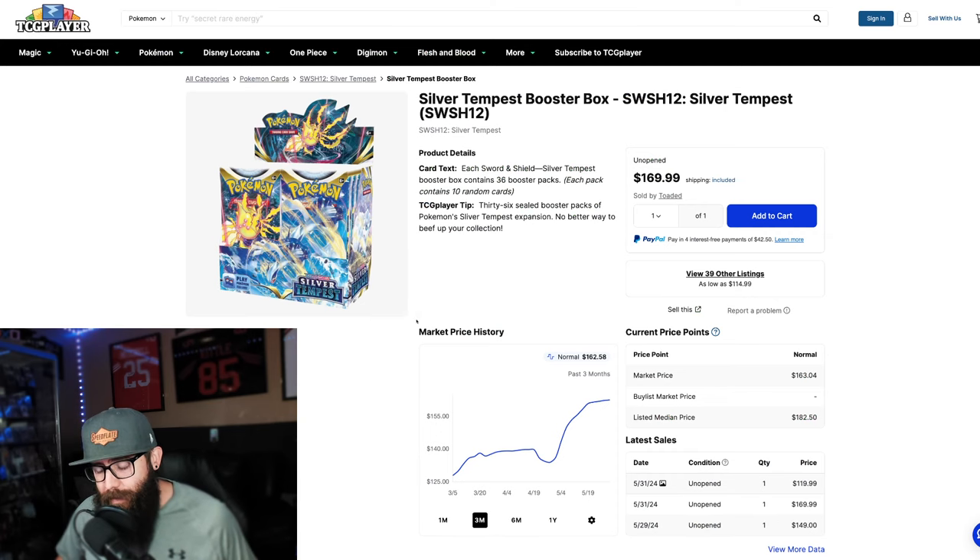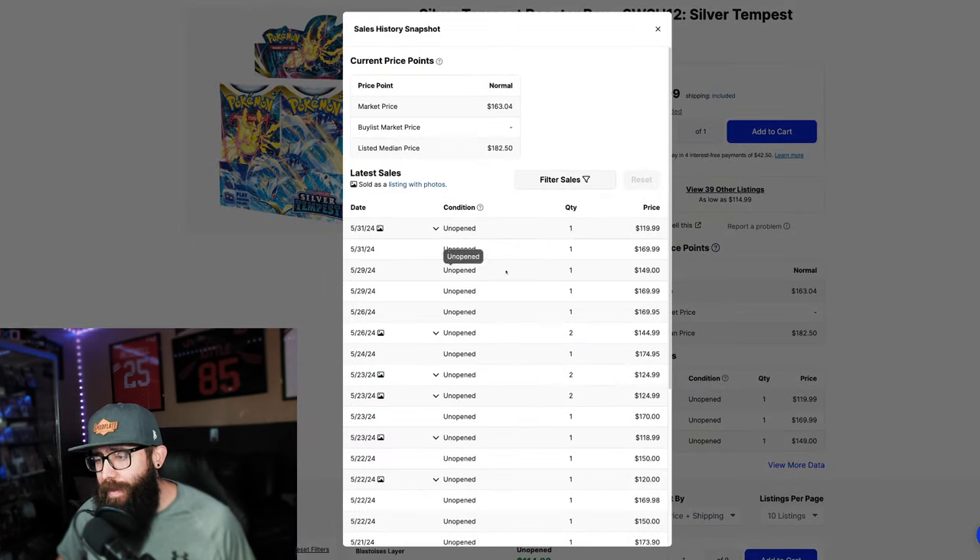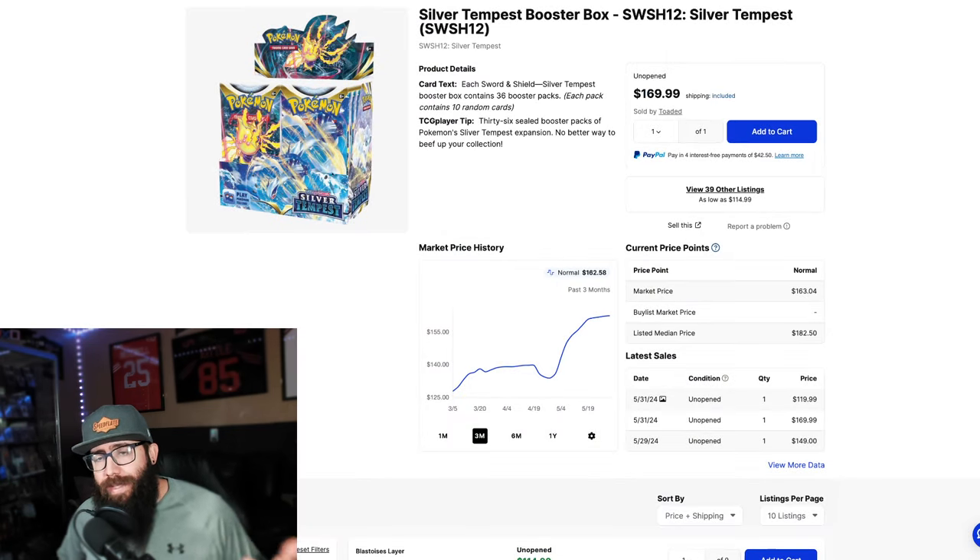These are from Silver Tempest, so I think it's important to look at the box price. Right now these boxes are around $160, but some have been selling a little bit under — call it $150 to $160. Once these box prices continue to rise, the card values are going to go with them, especially some of these lower cards. Imagine when this is a $300 box.